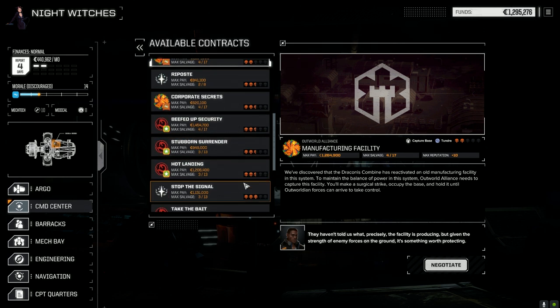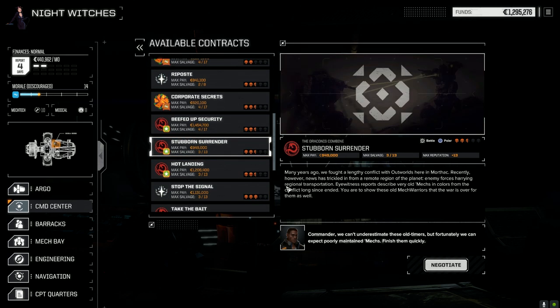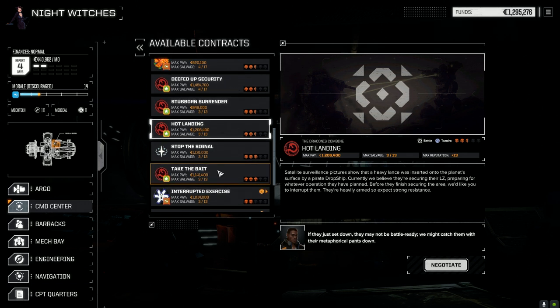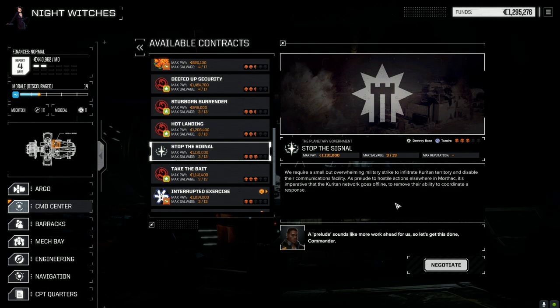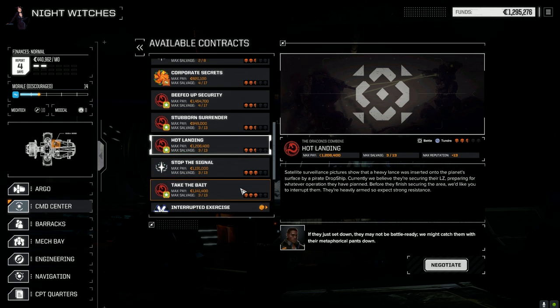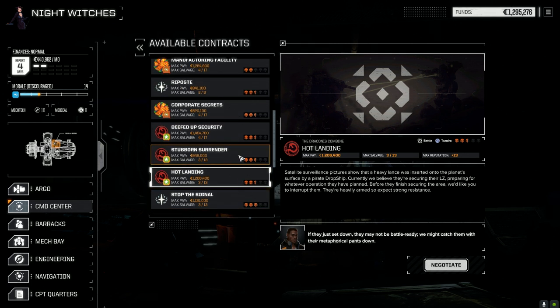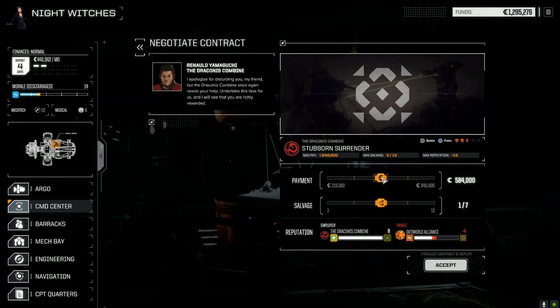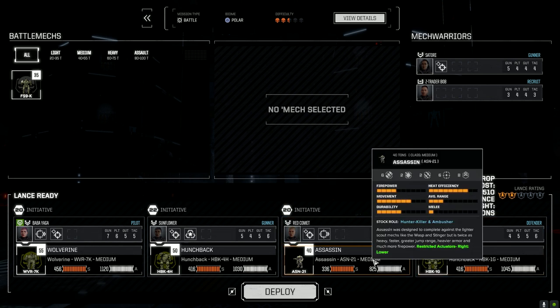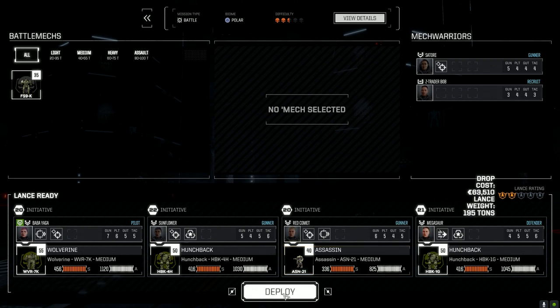This is a capture base from the Draconis Combine — we don't want to do that. Stubborn Surrender — Outworld Alliance would be fighting. Hot Landing — it's a Heavy Lance. Stop the Signal — destroy a base. That's Corita though. Take the Bait — don't want to do that. Hot Landing is a Heavy Lance though. Let's take this one and go this route. We're in a cold world, so flamers aren't going to do all that much. Let's just deploy it this way and get this sucker done.